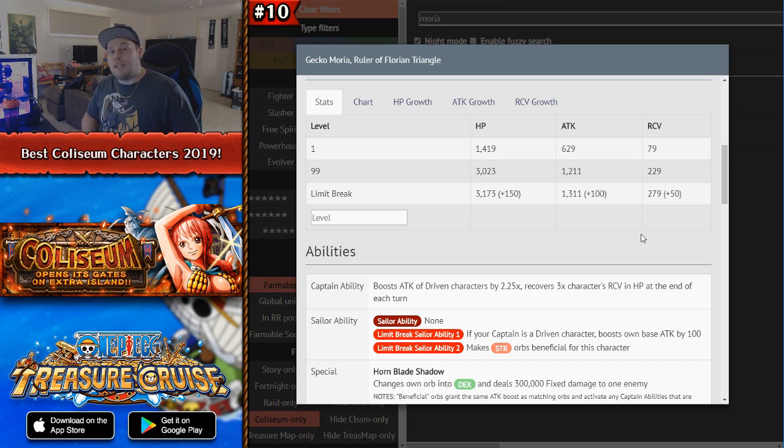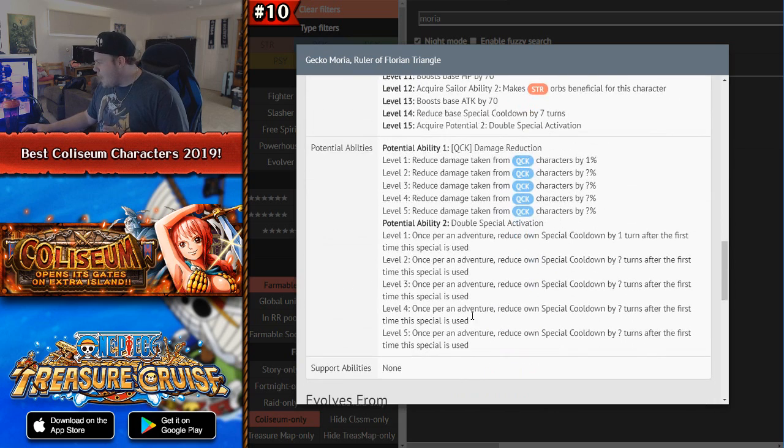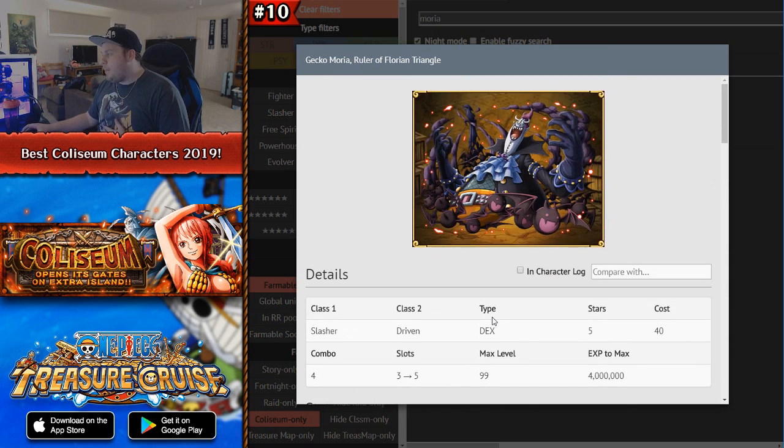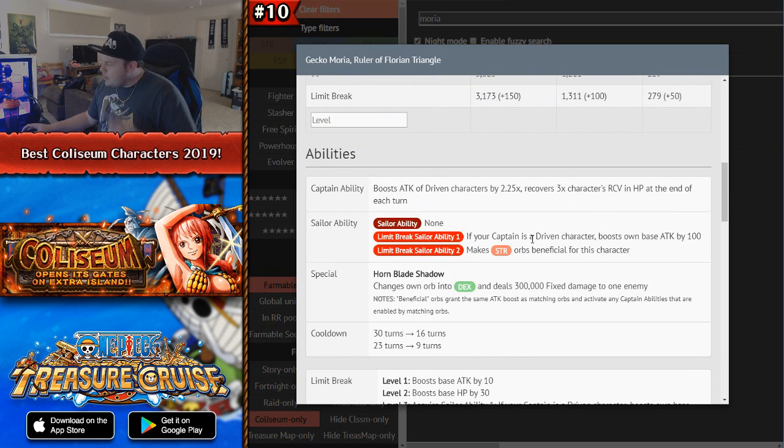Once the maintenance hits updating to the new version, sometime in January he will be getting his limit break, which is very very good. His captain effect is a 2.25x Driven captain and he recovers 3x his recovery and HP at the end of each turn. If you give him 100 recovery cotton candies he actually heals for a decent amount. Because he's a Driven captain you can partner him with someone like V2 Doflamingo and run some pretty cool teams.